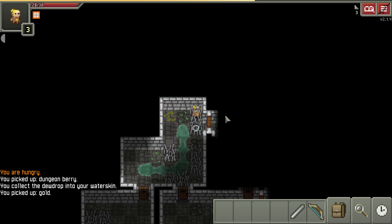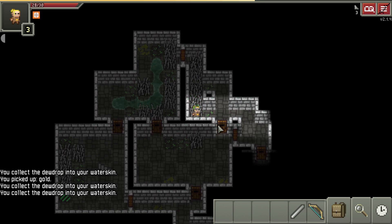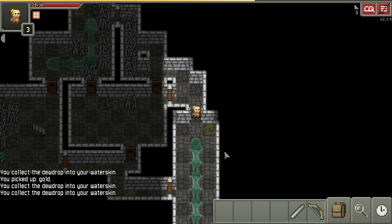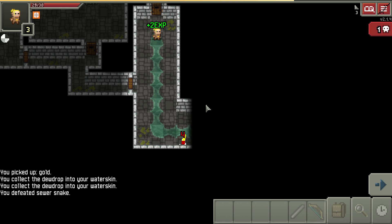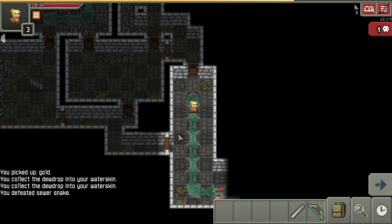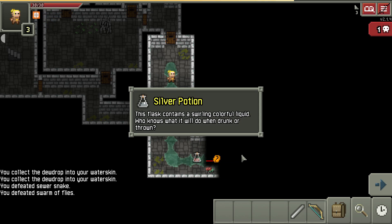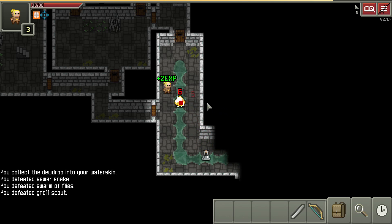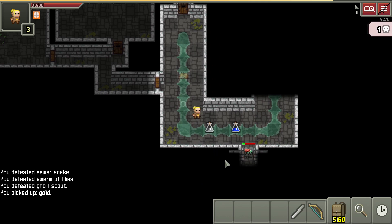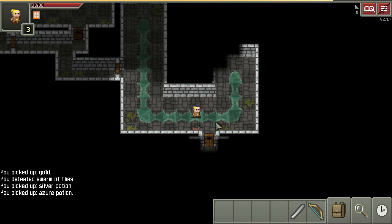Our scrolls that we want are going to be identify, remove curse, and magic mapping. We use magic mapping in the demon halls - we need four of them because there are some nasty traps down there like disintegration traps. Look, there's some more flies! It dropped a silver potion, so we know silver is our healing potion. I'm not even going to bother going back to the doors anymore because this armor is very, very strong.